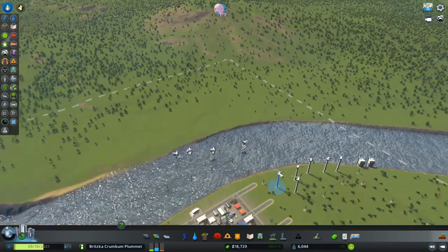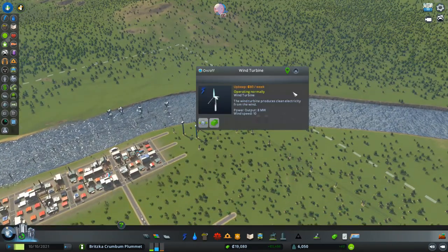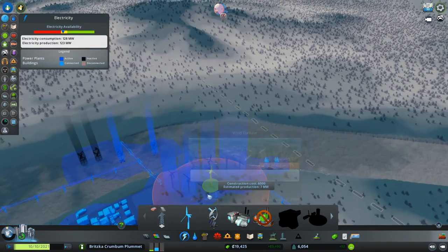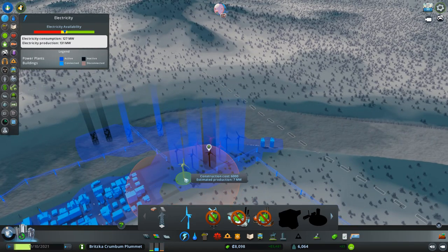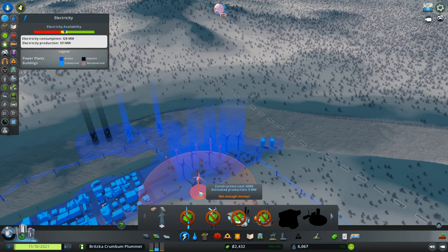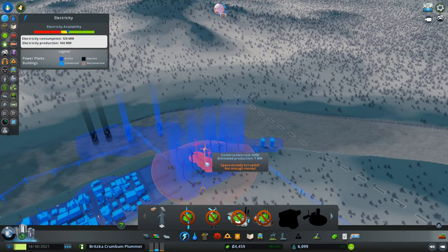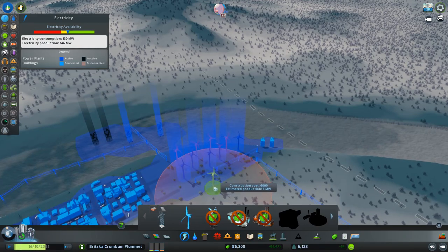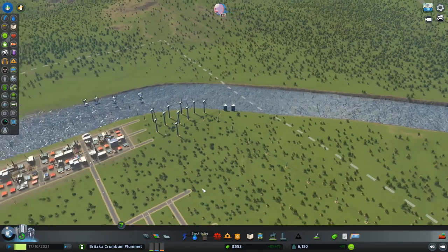These flooded windmills - I don't know why that's happening. How much do these generate - they generate 8. You know what, let's go with those, they're cheaper. A lot cheaper, they don't produce as much power, but at least we don't have to worry about them flooding. Yeah, definitely gonna have to get a dam. Alright, that should solve the power problem for now.